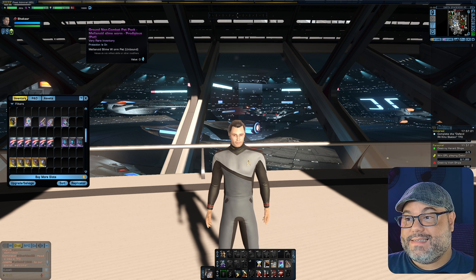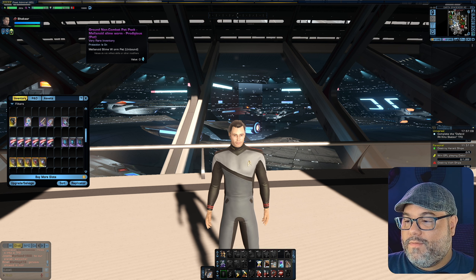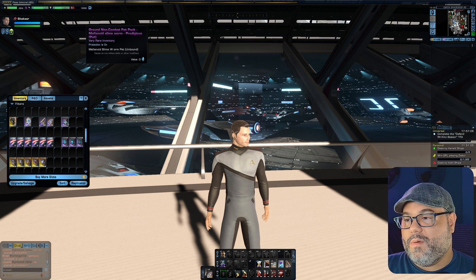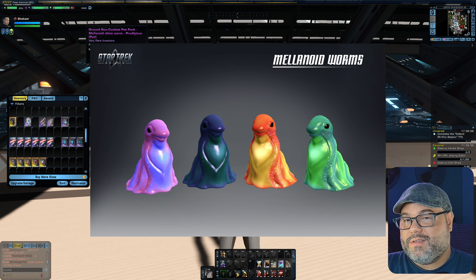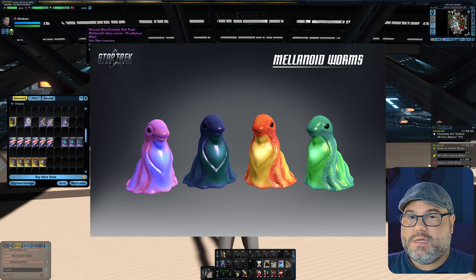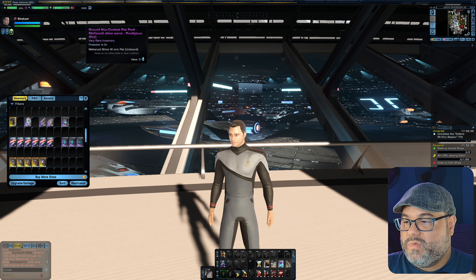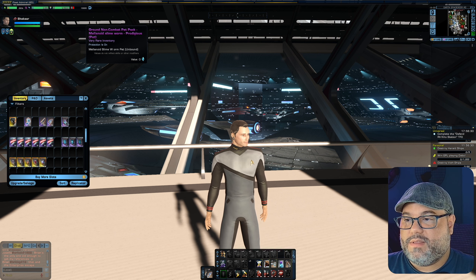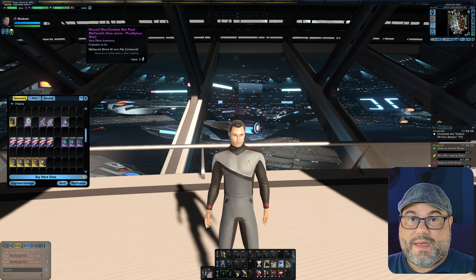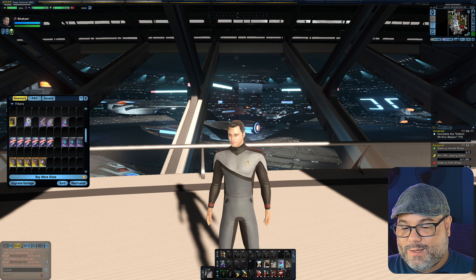However, because the Prodigious one looks like Murph, it is also the most expensive on the exchange. If you're trying to get this from the exchange, you're going to be paying top dollar. The other ones are quite a bit cheaper. If you just want a melanoid slime worm and don't care specifically about the color, there's like a green one, an orangey color one, a dark blue kind of midnight color one, and I think there's one that's pinkish. If you don't care about the color and just want a melanoid slime worm following you around, there are definitely cheaper options than the Prodigious one. This is a non-combat pet, so it's just for your social maps.